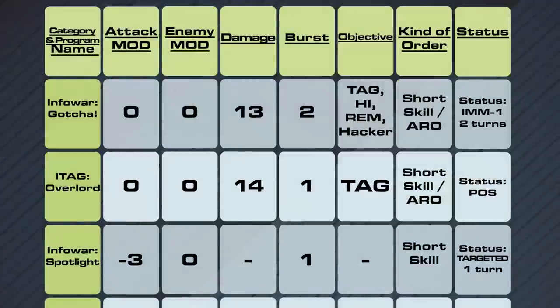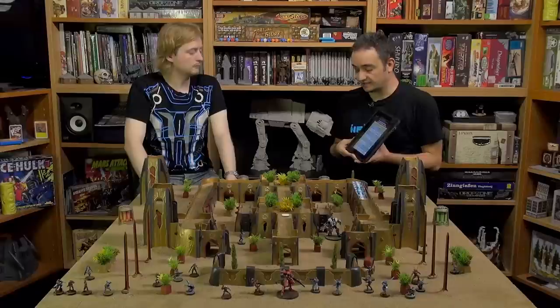Overlord, for a Possessing attack: zero modifier for attacker, zero modifier for target, a little more damage, just one die. It can be used on both active and reactive turns and generates the Possessed state — you then go to the states section to read how Possessed works in 3rd Edition.